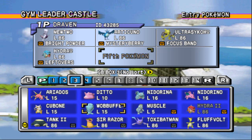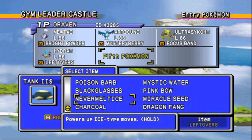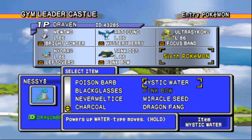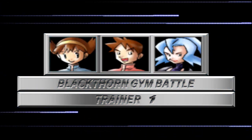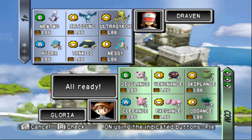Ultra Psycho - I'm bringing him over and giving it a Focus Band, mainly because if it gets hit by any physical attacks, it's just going to faint right away. It has very, very weak defenses. Let's go with Hydra - Hydra right here has a Berry, let's take that out. It doesn't have a Dragon-type move, so let's go with Leftovers. We can't use Hydra 2 - can't use two of the same kind of Pokemon. So we're going to be using Tank. Let's switch its move and give it a Pink Bow. Let's go with Nessie, mainly because of what it has, and give it a Dragon Fang.